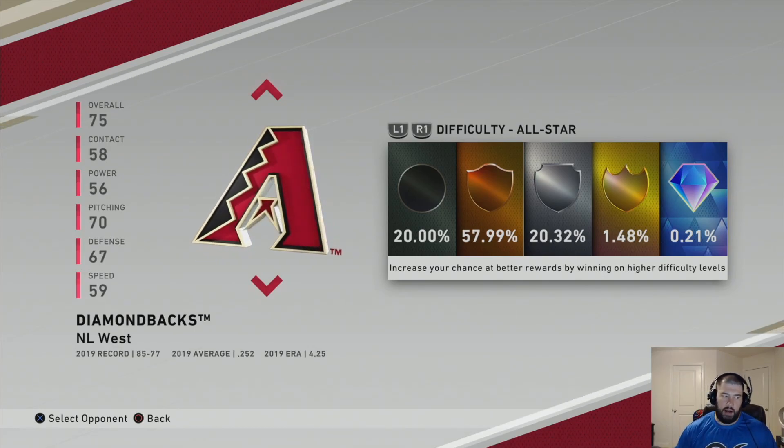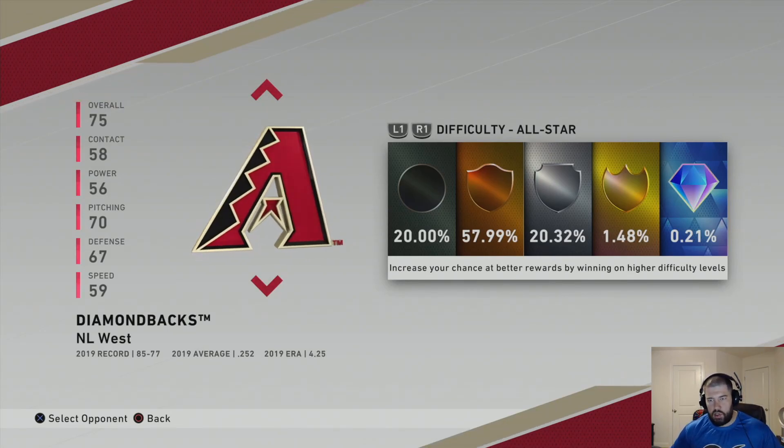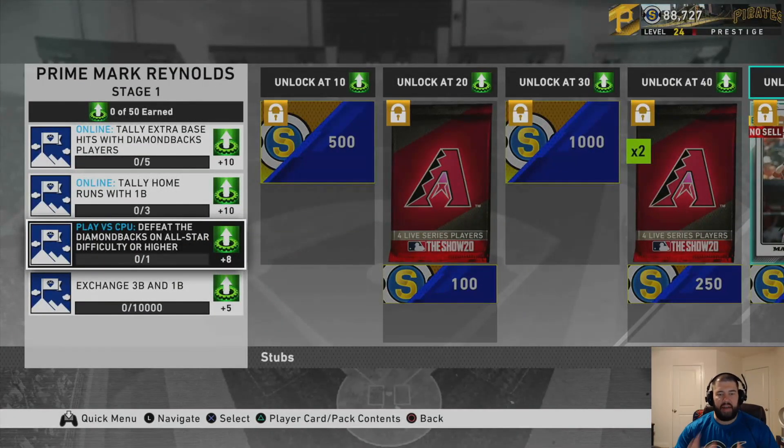Get two guys in your lineup and you can double up a little bit here — get yourself some program stars as well as get yourself the extra eight player program points for the Mark Reynolds to unlock them. After beating the Arizona Diamondbacks and doing the six moments, you will have the 50 program points needed to unlock the Mark Reynolds.